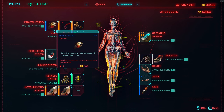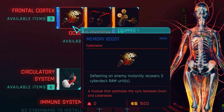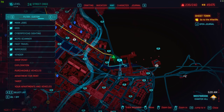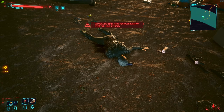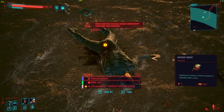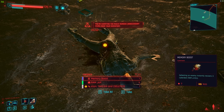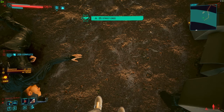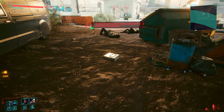Another tip is about cyberware to get while leveling. First, start with Memory Boost — it's basically the best cyberware you can get as a netrunner and it's literally free at the NCPD scanner location. Make sure to get it as soon as possible because it helps a lot. The enemies there are quite low level — I did it on very hard at level 16 or 17 with no problems.